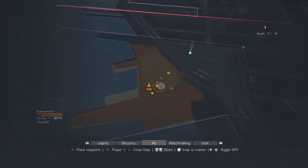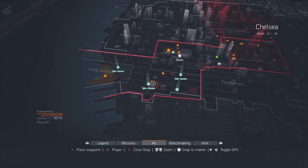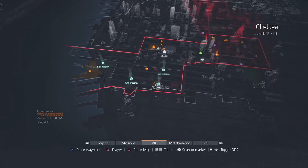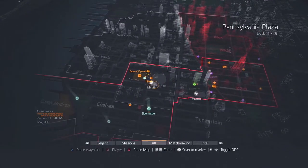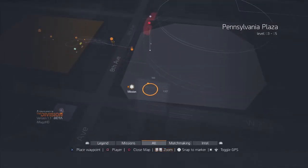There is a PvP area. This is the map — this is where you start. You start at Camp Hudson, which is where you get introduced to the game. From the looks of it, the map is pretty humongous. You do the main missions and the side missions for the campaign mode area.